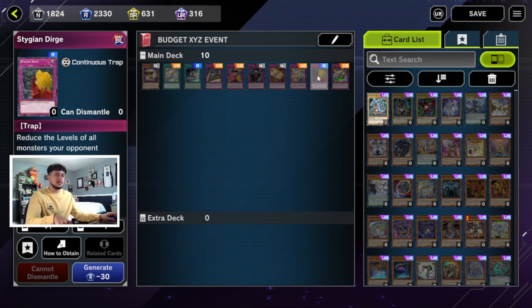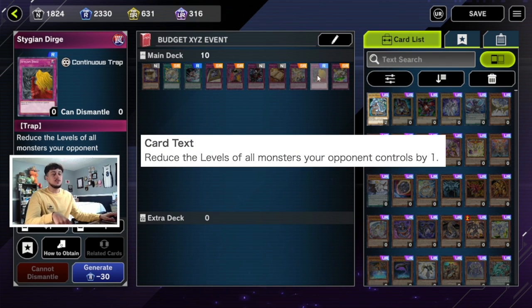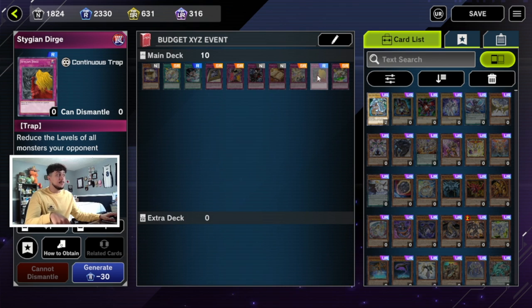Another card similar to Mischief of the Gnomes but different because it's a continuous card — it reduces the level of all monsters your opponent controls by one at all times. This is insanely powerful because it stays on the field and every time your opponent summons a monster, their monster's level is reduced by one. If they're playing a rank four deck, all their monsters become level three. This card is just a rare and only affects your opponent, so you can play it in basically any deck.